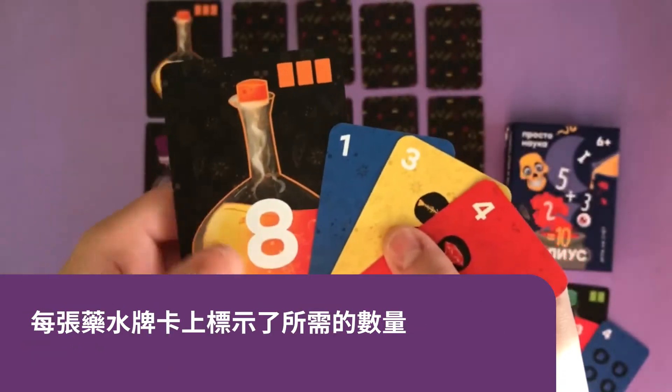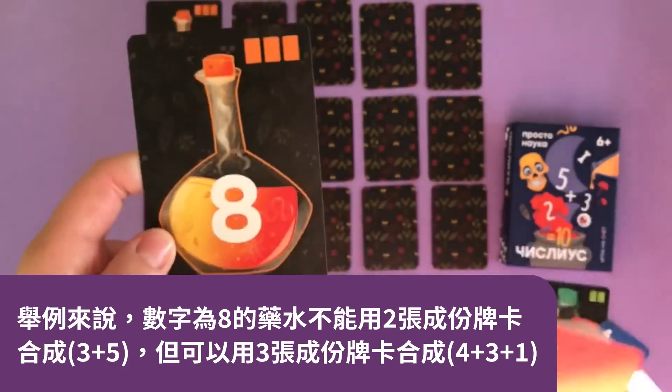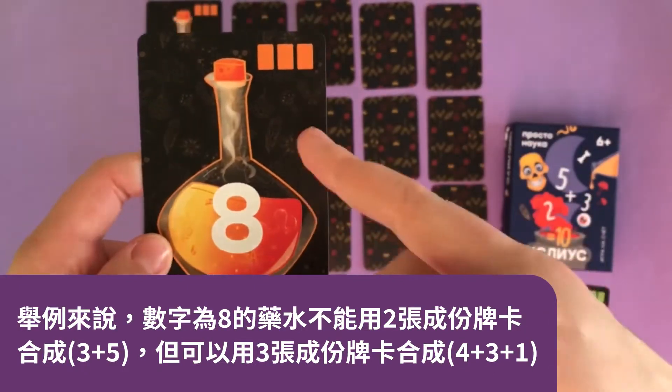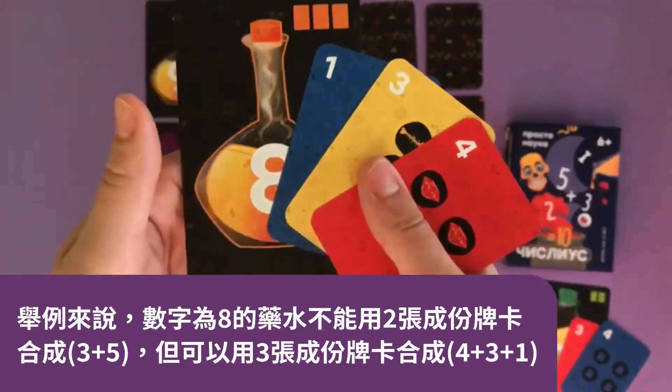Each potion card indicates the required number of cards you need to make a potion. For example, a potion with number 8 cannot be brewed from cards 5 and 3, but it can be brewed from cards 4, 3 and 1.